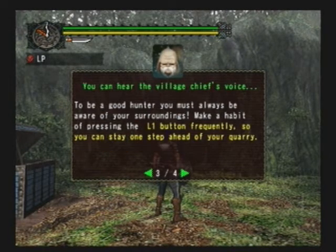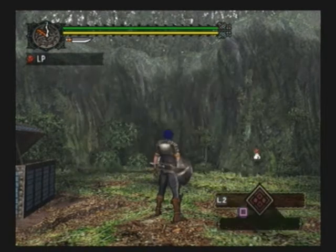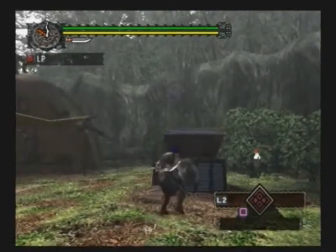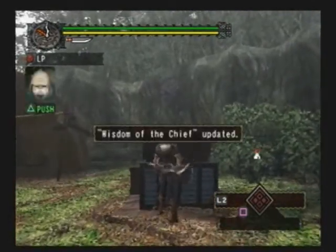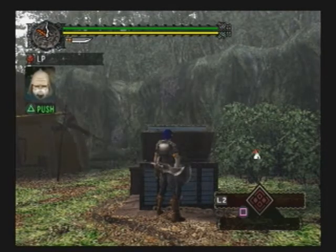You see that blue box on my left? I'm gonna approach it and then the village elder's gonna moan again. You're gonna see me fumble the controls for a bit. Look, I creep towards the box and he's just... It's the supply box.